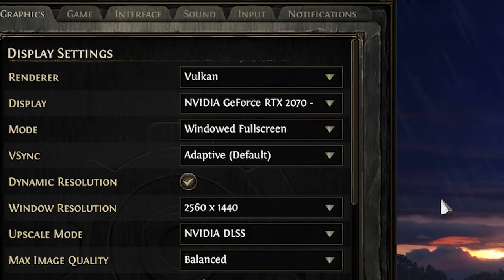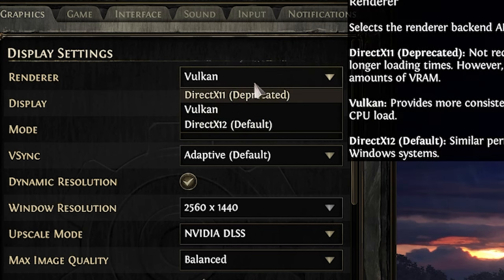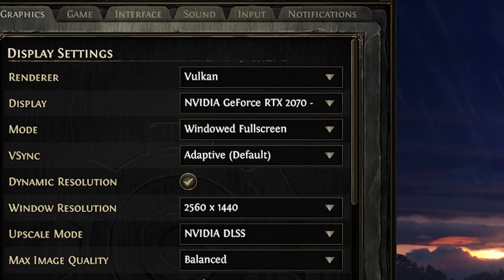We start with going into the options from the top to the bottom. We start with renderer, which I have chosen Vulkan over the default DirectX 12. Vulkan is optimized for smoother performance and handles complex effects better, especially in intense battles, and is specifically good for Path of Exile 2.